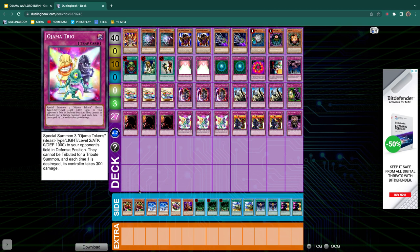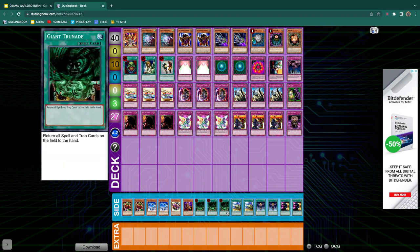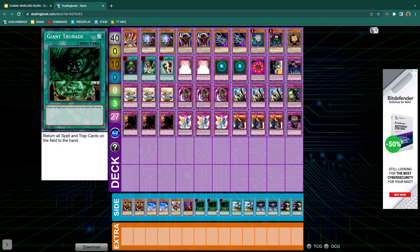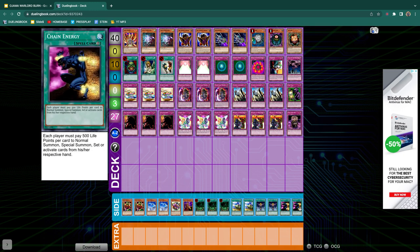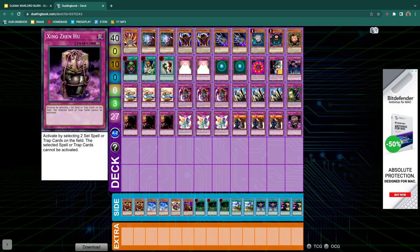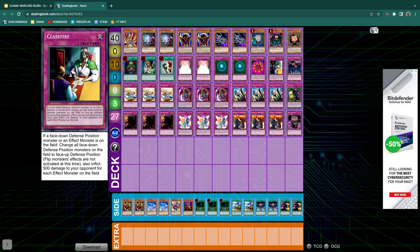So this is my crazy build. I kind of have a smokescreen side where I side out my Spell Cancelers and just go into a crazy heavy spell lineup with burn cards, and it's fun. I haven't really tested it too much, but I really like this deck. I think you could definitely change Zingiberis, Ceasefire, and Fake Trap — maybe you could just put in three Jar of Greeds. You could speed through your trap lineup faster. So yeah, this is my deck. Let's go into the Stratagems.